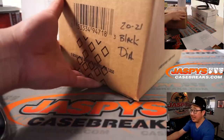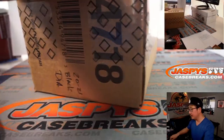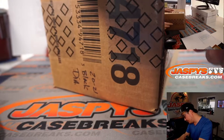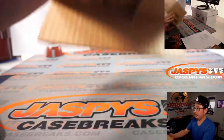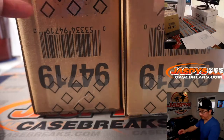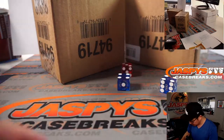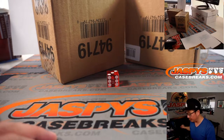All right, now here's the Black Diamond case. Let's pop this open and see which five boxes we're going to do. We're going to select a die — which die should we use? I like that one right there. It feels like the one.